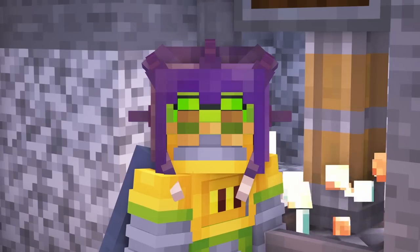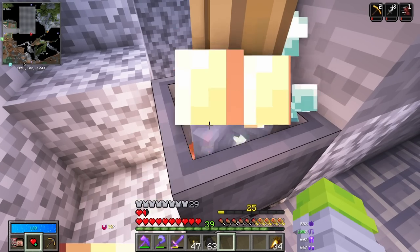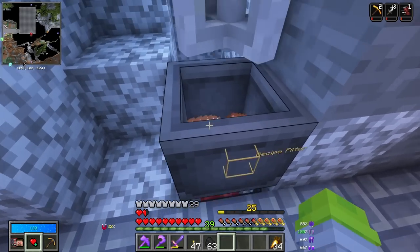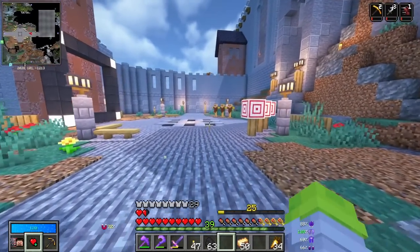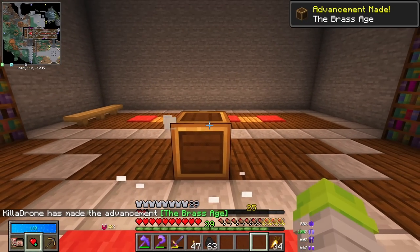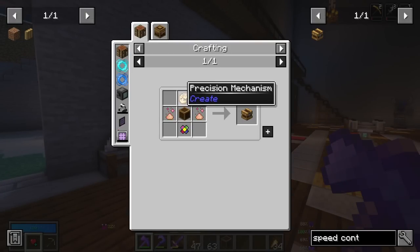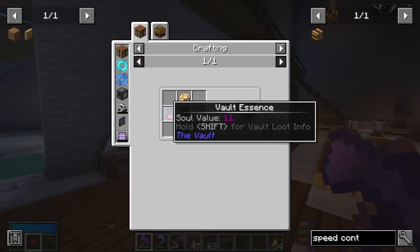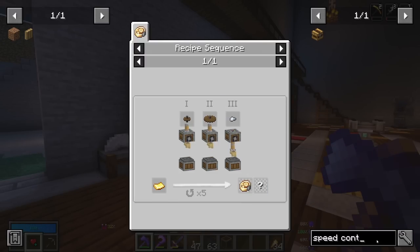I absolutely love Create — I haven't used it in so long and even last time I wasn't particularly good at it. But so far I'm a fan. Chromatic iron with a brass block — there we go, that's our brass casing done. For the speed controller, we're just missing the precision mechanism and the deployers. We need a brass hand — brass sheets and andesite alloy — andesite casing, and an electron tube.